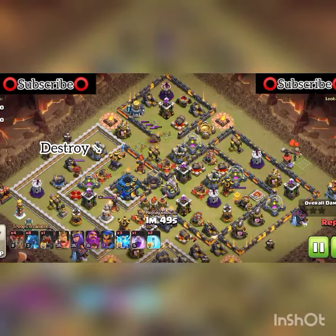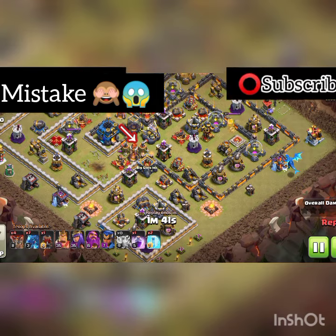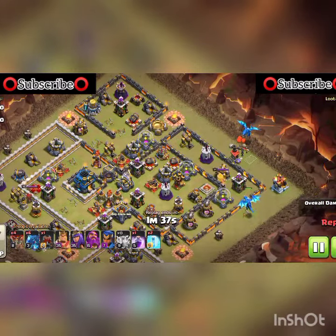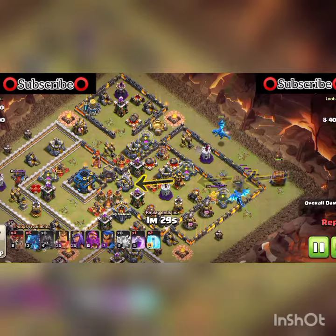The first one is taken out by spell, the second and third one too. The air sweepers are far away from our spell, so by mistake we left them — that will create a problem. It is very important to understand how the electro dragon works and how the log launcher works.